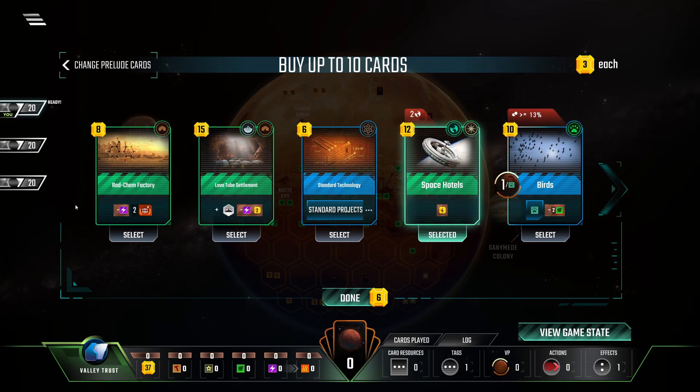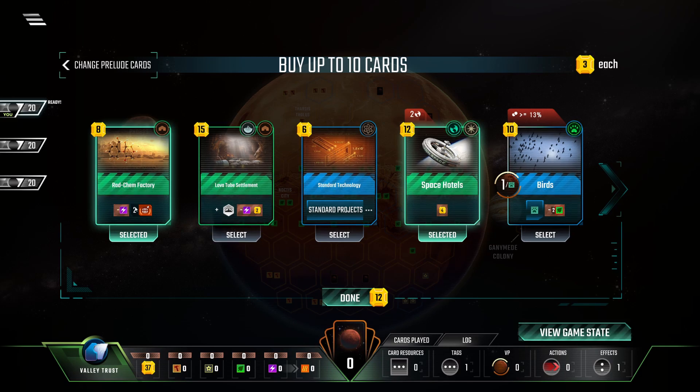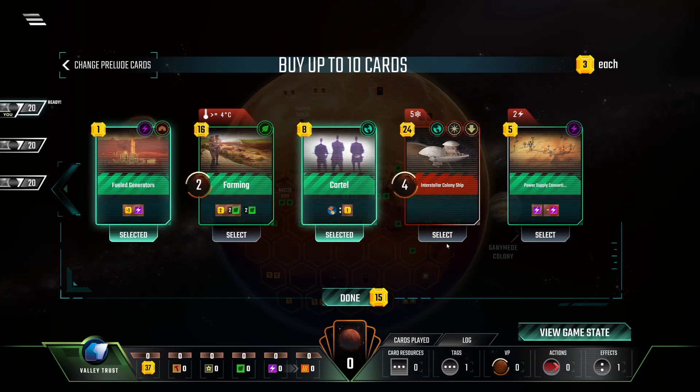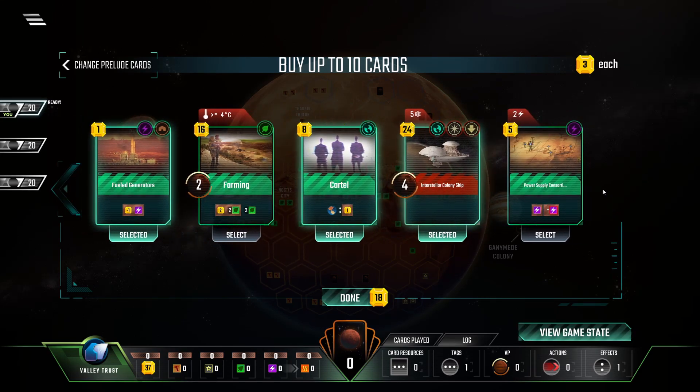We could also pick up Bradcam and fuel generators. It's definitely a better way to spend our energy than Lavatube. I don't like Lavatube - just compare it to Cupola City. It costs one less but also gives you one less MC production, and you can only put it on four tiles on the map. Then I will definitely pick up Birds because animal cards are rare. One-point animal cards with Large Convoy let you put down animals. I will always pick up one-point animal cards in the starting hand. And of course Interstellar Colony Ship - just an insane point card for the late game, and we'll probably play some science tags.